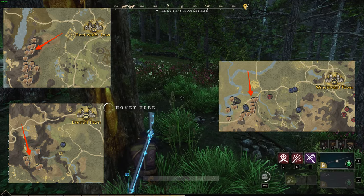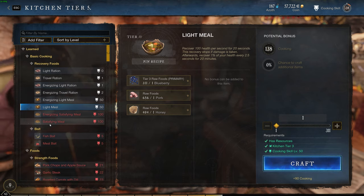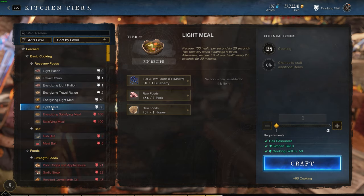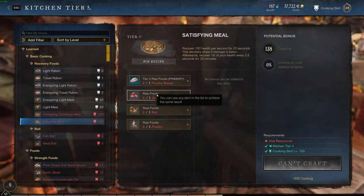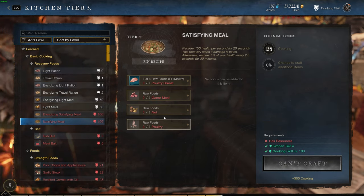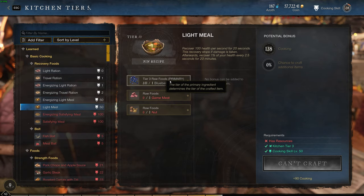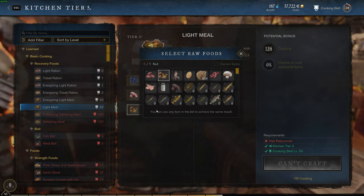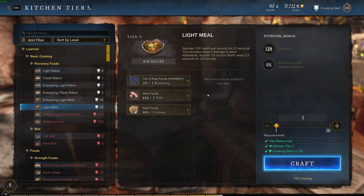This is really the easiest way. I would recommend satisfying meal from probably 150 to 200, but with light meal you can rank up really, really fast and get the foods much quicker. It can be more expensive if you're sourcing from the market. So if you want to do this quickly, buy all the food from the marketplace or some of it. If you want to do it a little bit slower, go and collect the foods yourself.